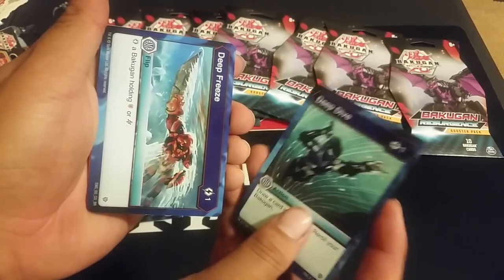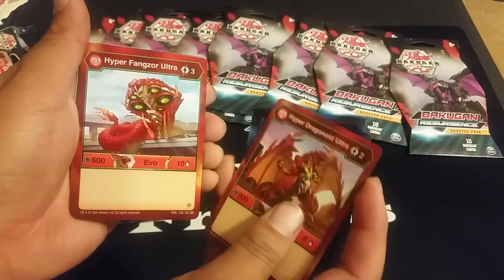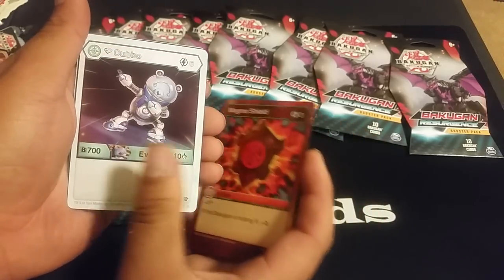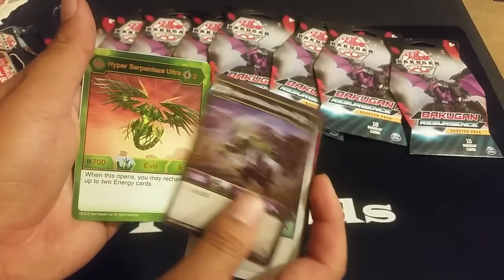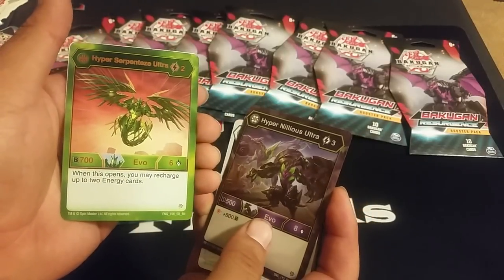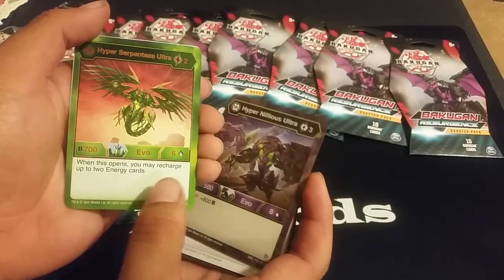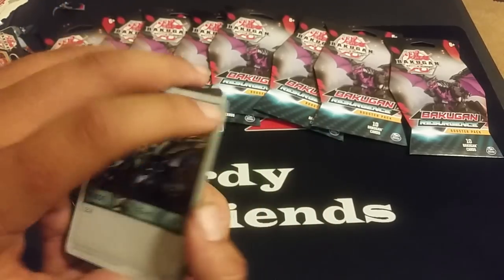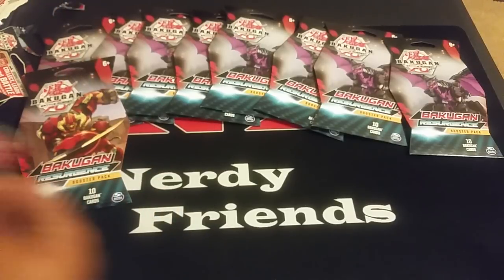Deep Dive, Deep Freeze, Hyper Dragonoid Ultra — that's our second one. Hyper Fangs Ultra — these come back a lot. Flame Wave, Magma Shield, Diamond Cubbo. Hyper Neelius Ultra number nine-eight-one — one more, perfect! I got my deck done... actually I'm missing a Blinding Ink. Hyper Sub-reptice Ultra, the mini — may recharge up to two. And Hyper Hydois Hex — nice! This pack opening is insane, this box is lit!